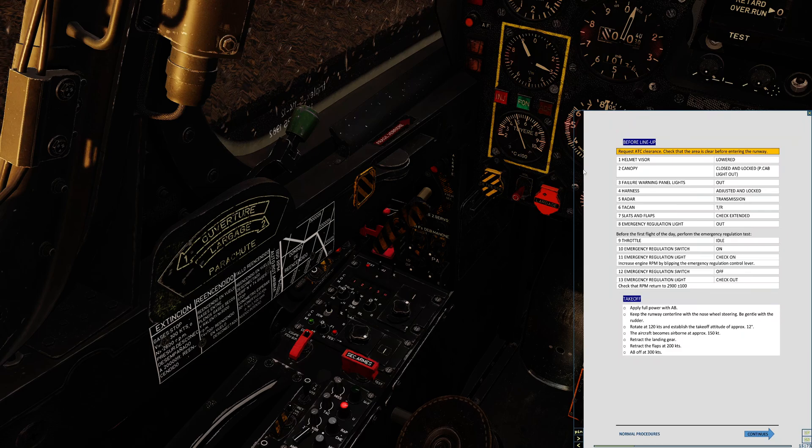The regulator check: this aircraft has a backup throttle called the regulator. There's the emergency regulation control lever — it can be pushed forwards and backwards to electronically adjust the throttle. This is the switch that engages and disengages it, and this is the warning light. Throttle to idle — done. Emergency regulator to on — we now have the warning light, so we check that it comes on. I right-click to push this forwards for just a moment and we'll see the throttle increasing. Pulling it all the way back — throttle decreasing. That's a good test. Close the switch and cover. Warning light goes out, and idle is achieved at around 2,900 plus or minus 100. The emergency regulator works.